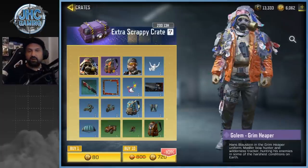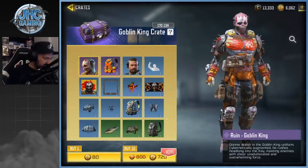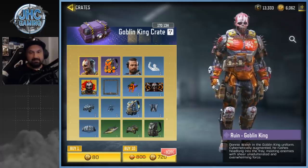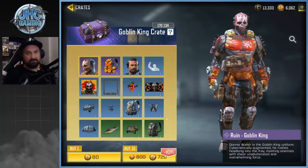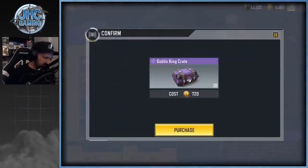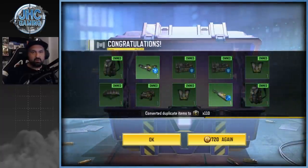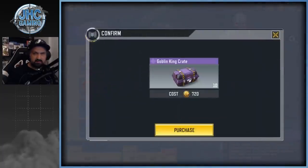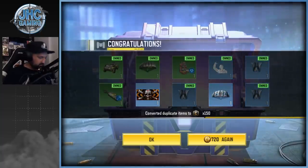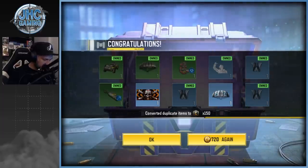We're gonna spend our CP on better crates. That soldier might be better than the other one but I did buy a few of these already, so I have most of the stuff — I think I still don't have the chopper though. Let's buy maybe 20 again. No — we got some battle royale stuff and another 10. We got the calling card and the parachute, still no chopper. That one is looking okay. Let's go 10 more for luck — all dupes. I guess it's time to stop.